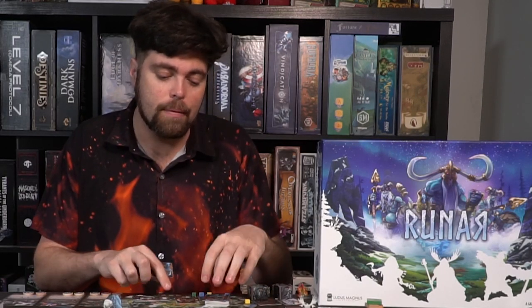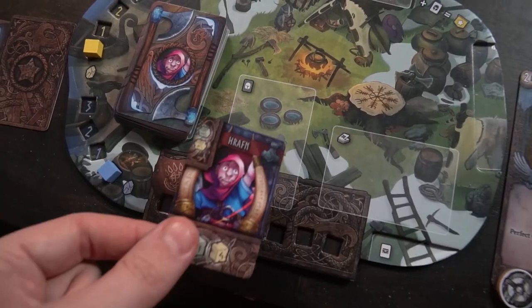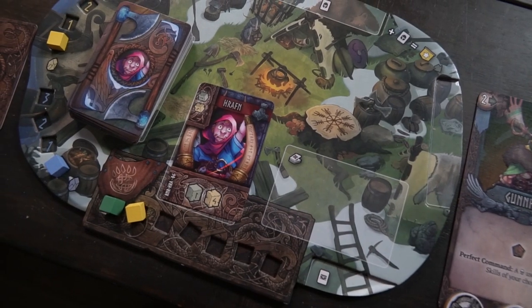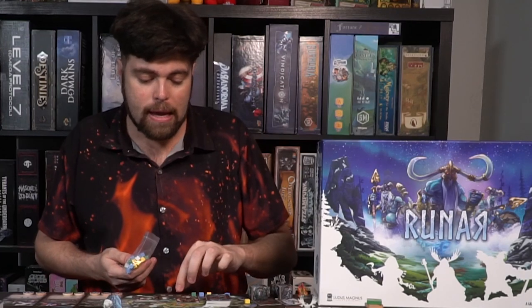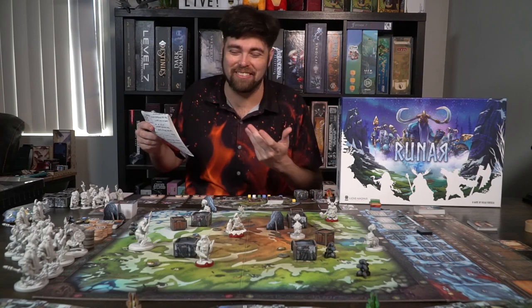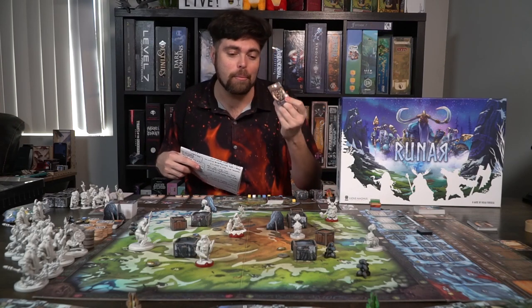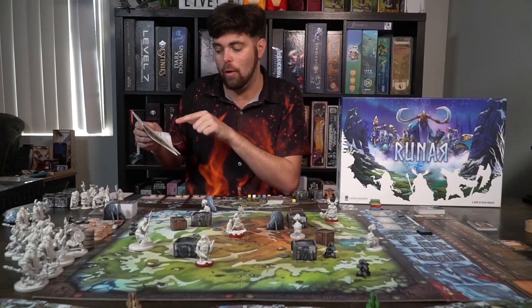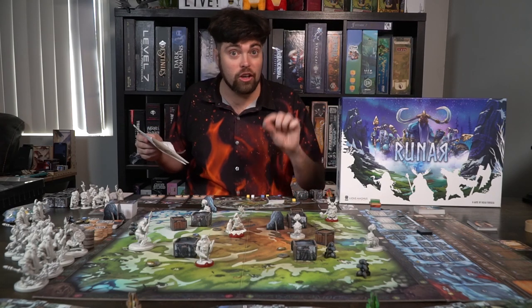In the action phase, you choose a card from your hand and place it on the field. That card represents the character you're activating this turn, and you gain whatever cubes are shown on that card into your supply. You then use those cubes as actions. The main things you're doing are moving, collecting gems, attacking opponents, and using cubes as defensive reactions.